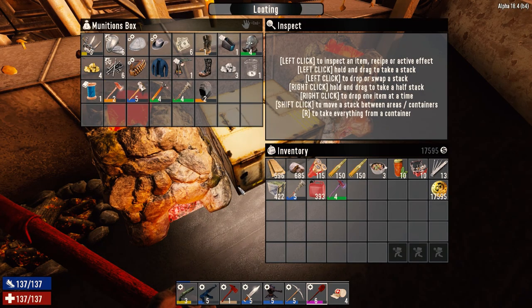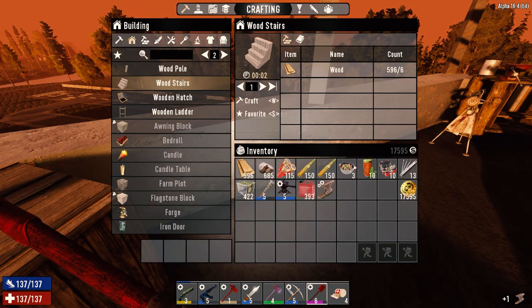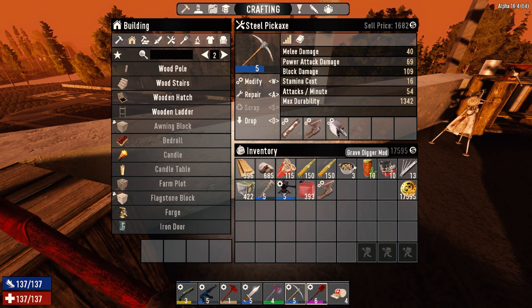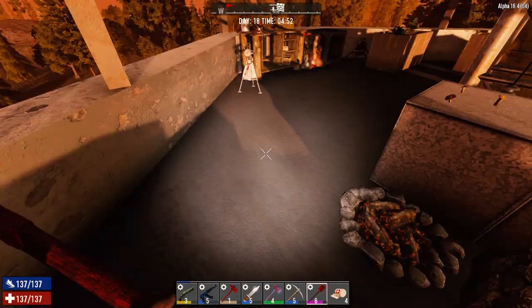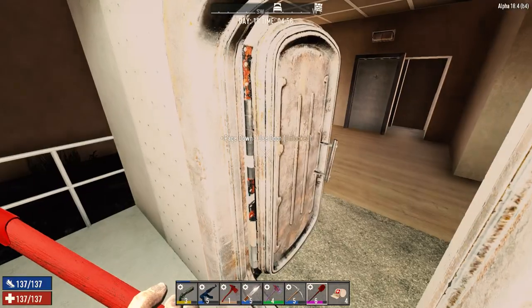I didn't have any mods in the fire axe, which is fine. We're going to need wood today as well. I'm not expecting to run into any problems today since we're outside. We've got some stuff to sell to the trader but I won't worry about that until Day 19 when they restock. We can take the weighted head mod out and put it on the fire axe. I put the gravedigger mod on the pickaxe since the shovel is one-shotting everything now. Let's go down to the motorbike and head over to the desert to get that oil shale.